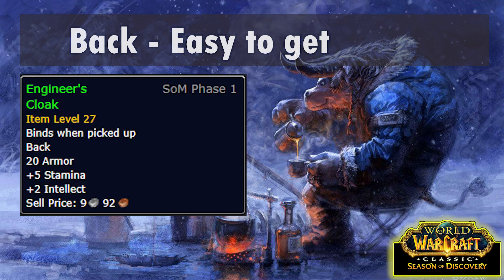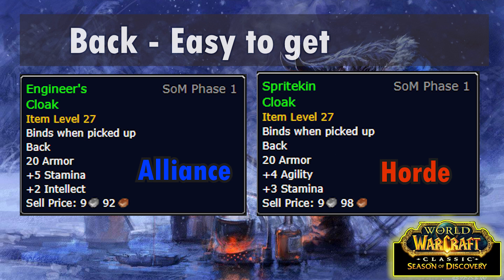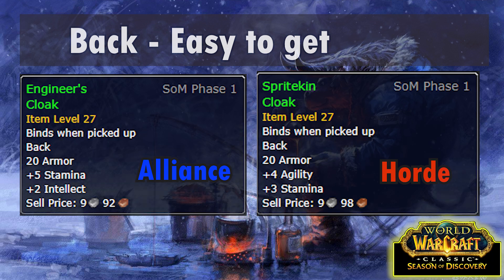Engineer's Cloak is a reward from the quest Garenzo Wrench Whistle in Stonetalon Mountains. If you're Alliance you should go for this, but if you're Horde you can get access to a better option. Spritekin Cloak is a reward from the Horde-only quest Blood of Fury Bloodline, also in Stonetalon. It is an elite quest but you can easily solo it just by locking down the elite with Entangling Roots.